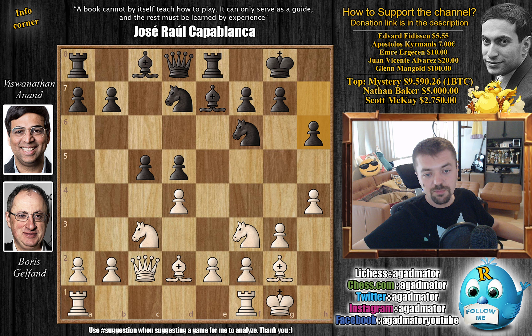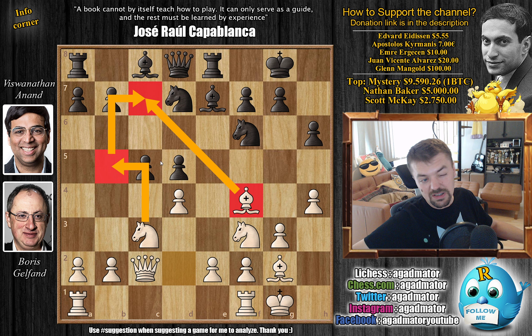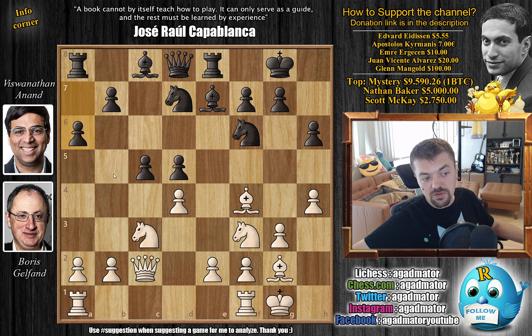We have h6 by Anand, taking away the g5 square from Boris's pieces, and now bishop to f4. This is the moment we mentioned - the bishop just isn't all that impressive on d2, so bishop to f4 eyes that c7 square. Ideas like knight b5 to c7 might be a problem for black in the future. So a6, taking away the b5 square from Gelfand's knight, and now rook a to d1.